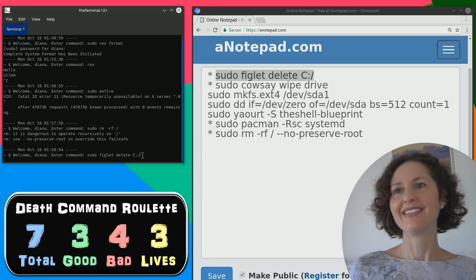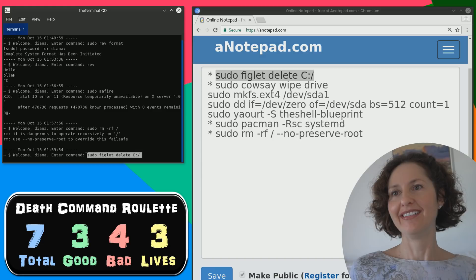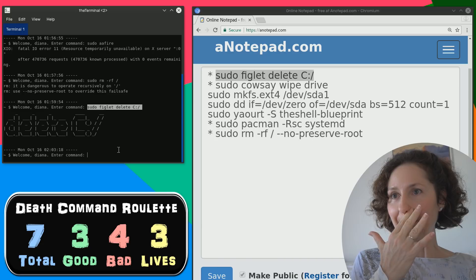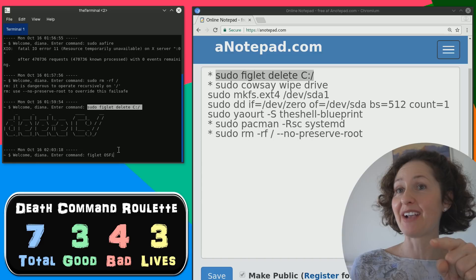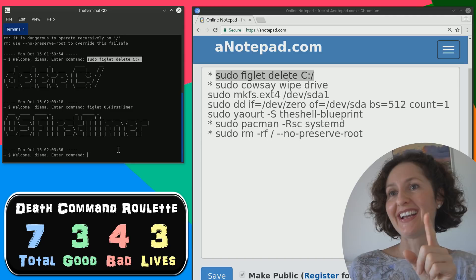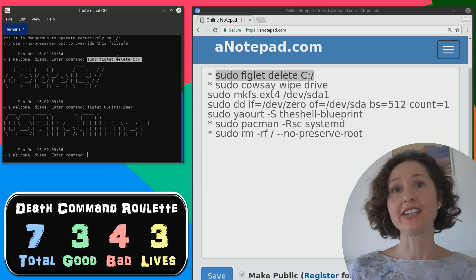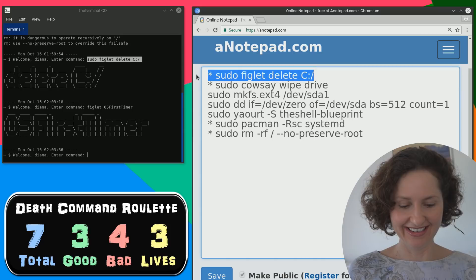So the command figlet - you don't even need pseudo in front of it. All that figlet does is you write something and it prints it in big ASCII letters. I was actually going to delete it because I was getting scared, but I accidentally pressed enter and executed it - meaning I executed it, but it's fine. So command roulette is going good so far. You're going unbelievably well - you've got only six commands left: four are bad, two are good. So there's a four in six chance that you're going to pick a bad command now.